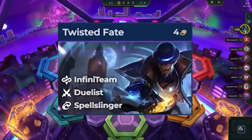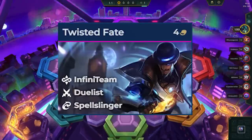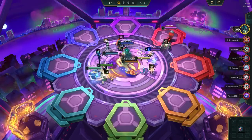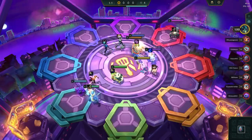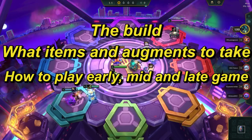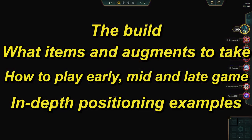Twisted Fate has been a solid carry so far in set 8.5, but in this comp he truly shines and unleashes his full power. In this video I'll teach you how to master this comp by going over the build, what items and augments to take, how to play the early, mid, and late game, and then I'll go over some in-depth positioning examples.